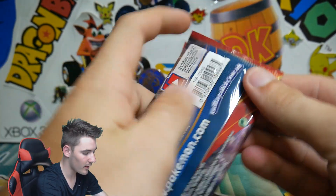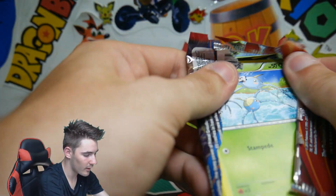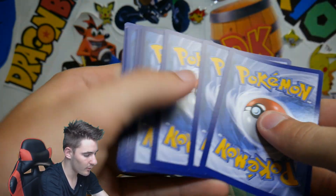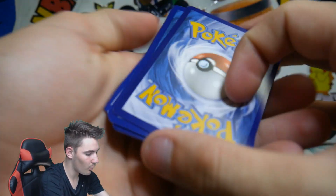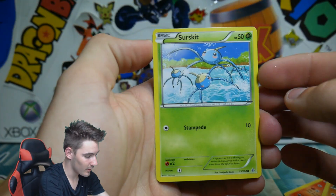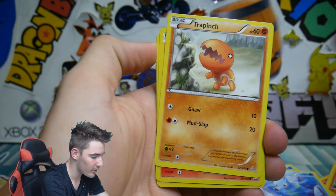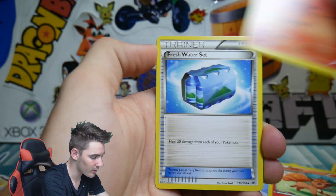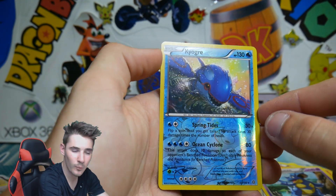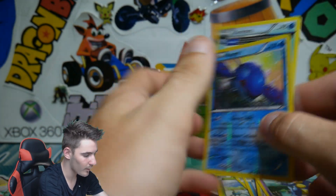Last pack — we have Primal Clash. There is a Primal Clash code — tell me in the comments below what you guys got in that code. We have a Surskit, Corphish, a Horsea, Trapinch, a Vulpix, Combusken, a Freshwater Set, Nidoqueen, Kyogre Rare Reverse Holo, and a Gorbuss — a regular Rare Gorbuss.